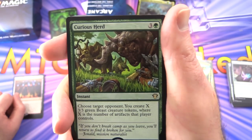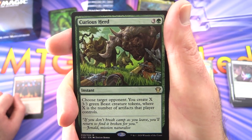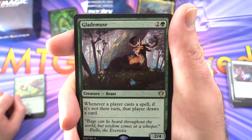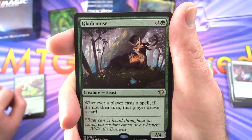Curious Herd — instant for four. Choose target opponent; you create X 3/3 green beast creature tokens where X is the number of artifacts that player controls. Glade Muse — creature Beast, 2/4 for three. Whenever a player casts a spell and it's not their turn, that player draws a card.